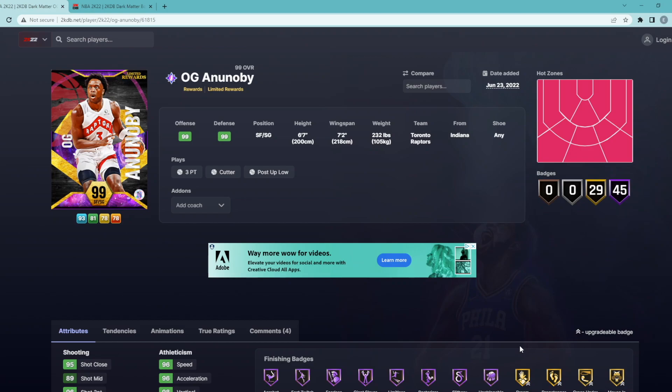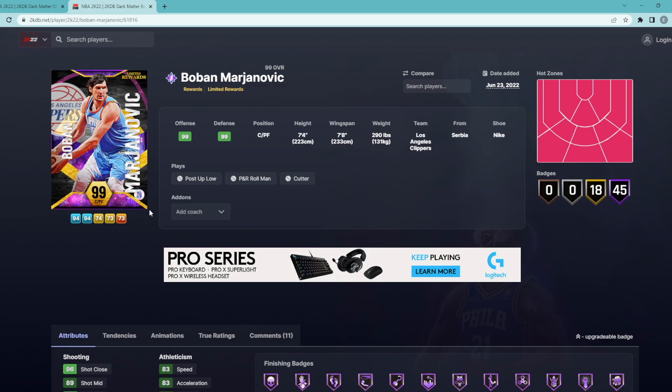In this video, I'll be telling you guys which player to take from Season 7 Limited in NBA 2K22 MyTeam. The two options here are going to be Dark Matter OG Anunoby and Dark Matter Boban Marjanovic.